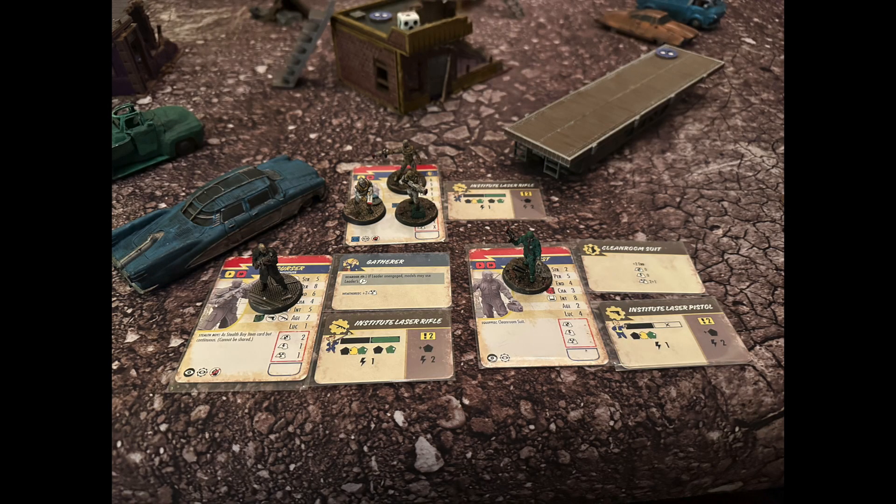The forces of the Institute are trying to claim the ironworks for their own nefarious purposes. They are led by a Courser with an Institute laser rifle and the Gatherer leader perk. There are three trooper synths, each with an Institute laser rifle. One scientist wraps up the team with an Institute laser pistol and wearing their usual clean room suit.